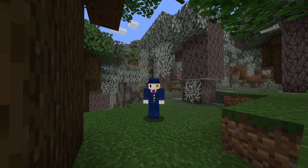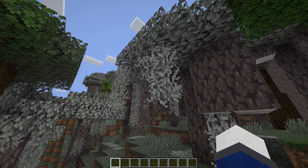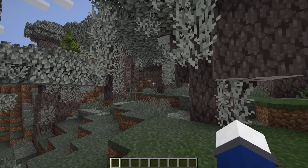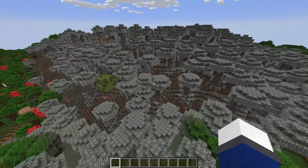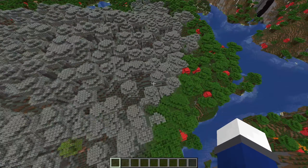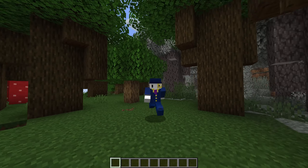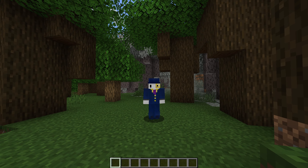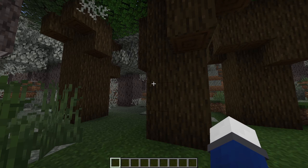Minecraft just dropped the latest snapshot 24w40a, which includes the brand new pale garden biome and all of what lurks inside. This seed is absolutely massive — look at the size of this. It's actually the biggest one I found, and that's thanks to a Reddit post. So instead of doing a typical snapshot review, I'm going to do something a little different: I'm going to see if I can survive this biome.